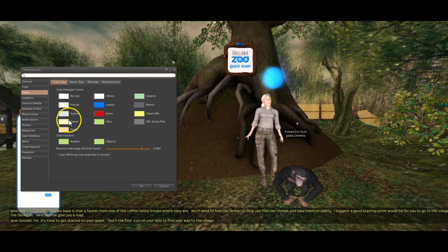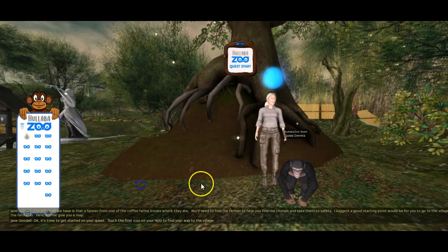You can change that in your preferences in Firestorm. If you go to colours, then object IMs, you can see I've changed mine there to yellow. That might be useful to you.